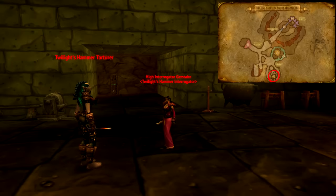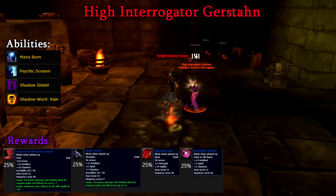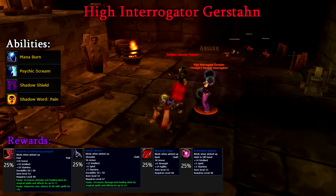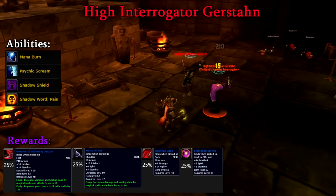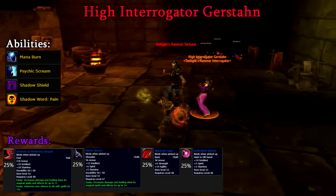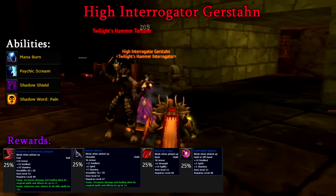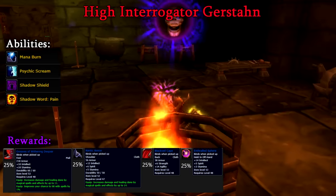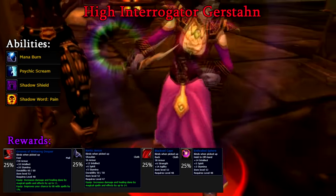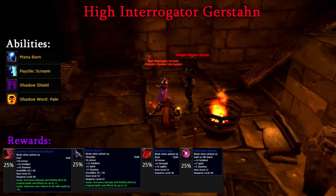The first boss we can encounter upon entering is in the housing area just right of the main cave as you enter — we can find High Interrogator Gerstan in the Council Room. Gerstan is your typical Shadow Priest. Before engaging her, make sure that all surrounding Trash Mobs have been killed as she'll occasionally use Psychic Scream, veering everyone around her for up to six seconds. Gerstan will also frequently use Shadow Word: Pain, though the damage is minor and can be ignored. Paladin tanks beware as Gerstan has a Mana Burn — if you pull without your healer fully regenerating, this can cause a disaster. Lastly, Gerstan uses a fairly irrelevant Shadow Shield that reflects 10 damage on hit, but the shield only has 200 health, so a single white weapon swing will completely remove it.